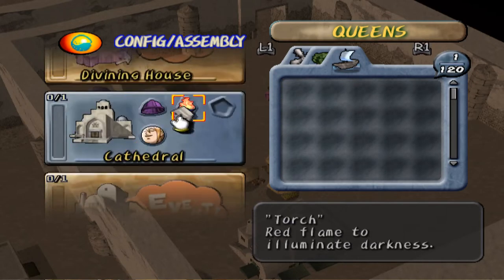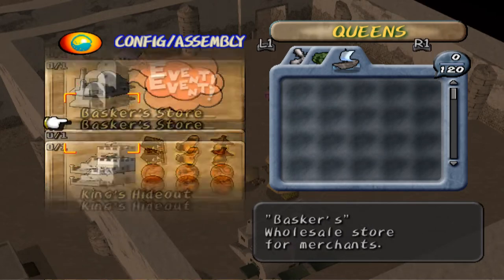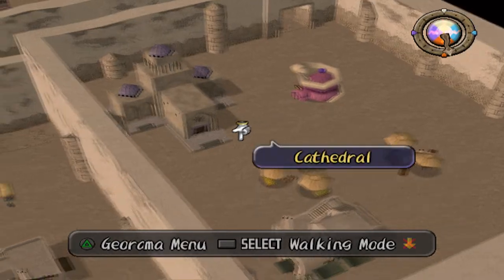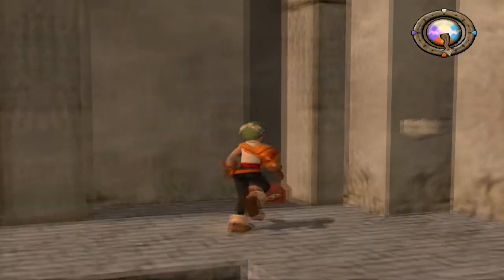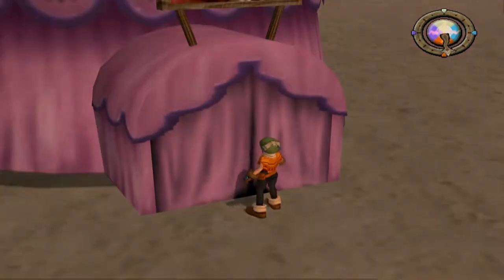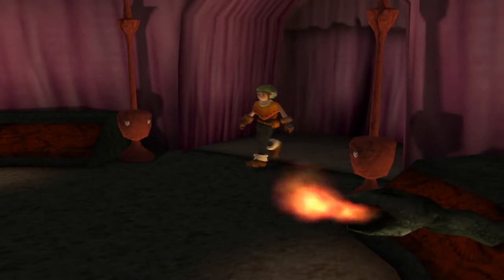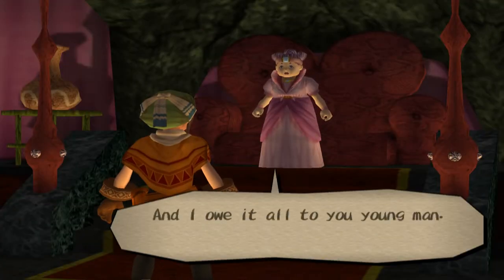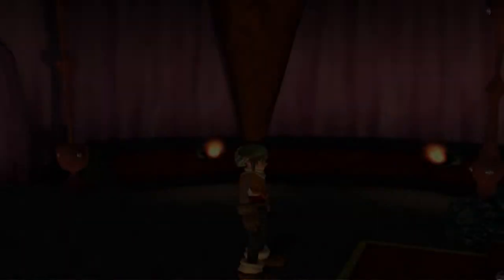In order to do this, you're going to need to complete the divining house and the cathedral. Both of these buildings are of crucial importance because we need to witness the event at both of them. The first thing you're going to want to do is the fortune teller — there's going to be an interesting event where she essentially reads your head and tells your fortune.